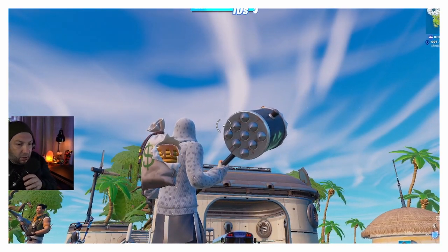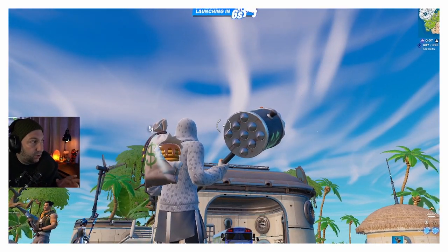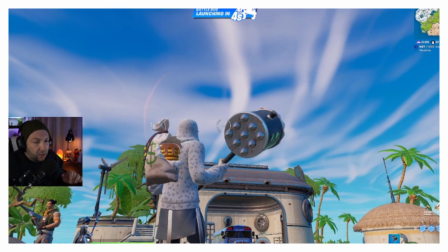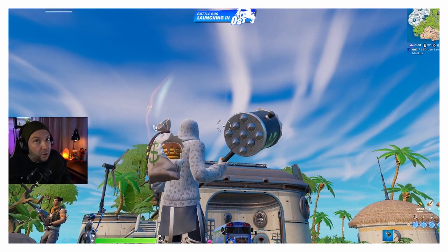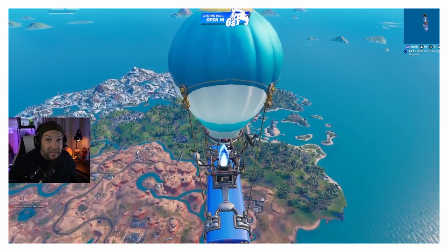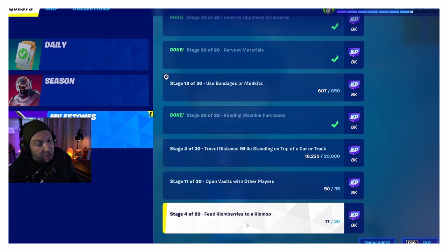We all got that exciting news about a brand new update with Tilted Towers and all that stuff, but Clombo also came into the picture. You might ask, who's Clombo? Clombo's that big giant dinosaur that likes to eat berries. If you haven't noticed already, you have a brand new 'Feed Clomberries to Clombo' quest. We're going to get that quest done for you right now.